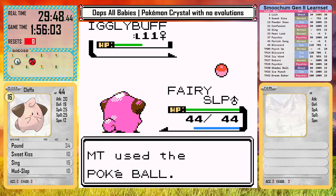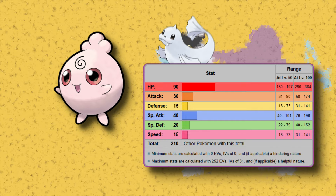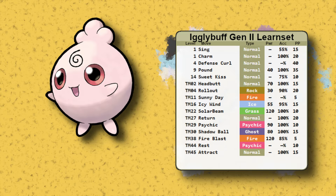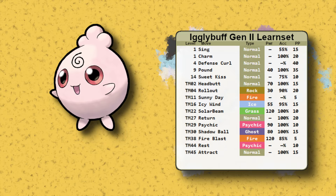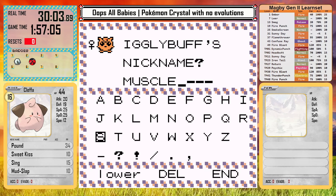Igglybuff feels like a weird gimmick Pokemon. It has incredible base HP — the same as Dewgong, Ampharos, Machamp — it's kind of insane. Its moveset though is very similar to Cleffa, and so it just doesn't seem to be as good of an option. Plus the terrible defenses can negate the good HP stat, which leaves it in a weird place.